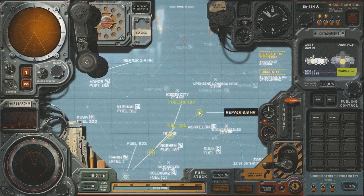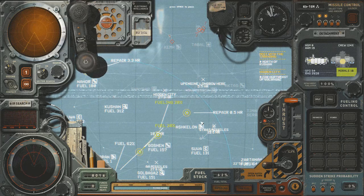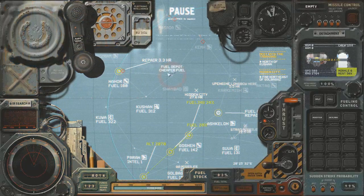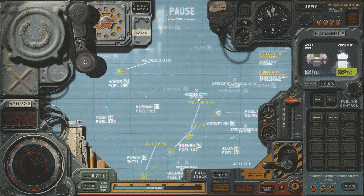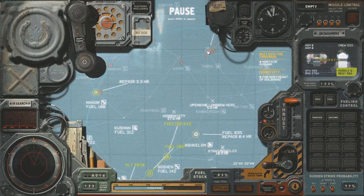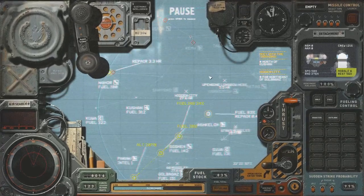3.4 hours for repairs here. We need to keep a good eye on our timings because it's very easy to leave ships in the wrong place for too long. These guys are at morale 6 — I need to pay attention to that. They're going to need a break soon. Hopefully I can find a hidden city and drop them there for a while before we launch our attack on Tabal, which should be a big and interesting battle.